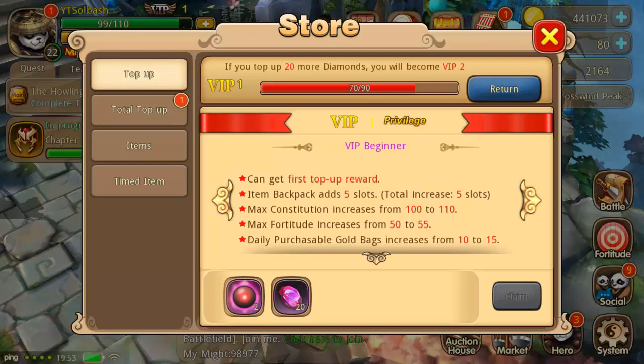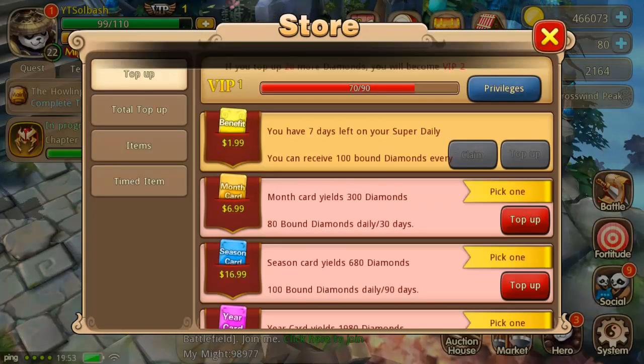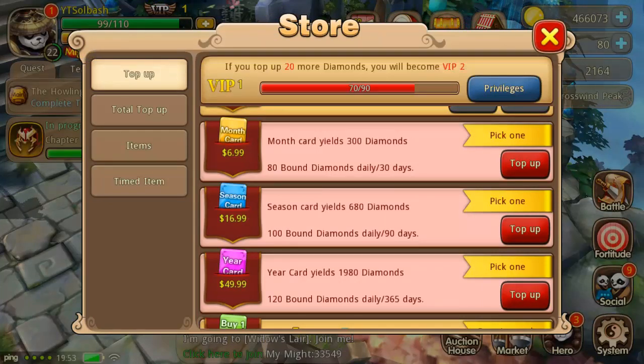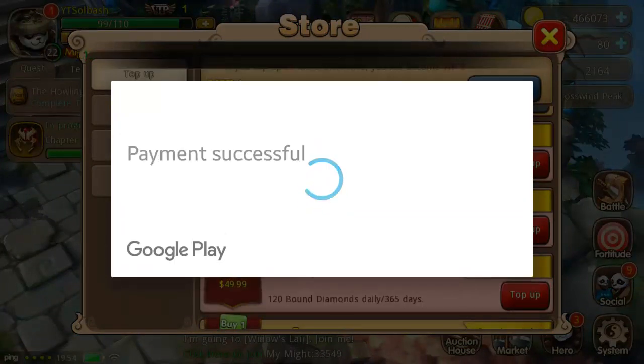I'm going to go ahead and pick up these rewards for getting VIP 1 and total top up — some XP potions and gold. That put me at VIP 1, and I believe at a slightly higher VIP you should be able to get a second pair of wings that are exactly the same for the first top up ever. Now looking through the cards: monthly card is 300, season card is 680, and there's a yearly card. Prices are actually a little cheaper here than they were on Taichi Panda. I'm going to test out the season card — it should last 90 days, pretty good investment for just trying out the game to begin with.